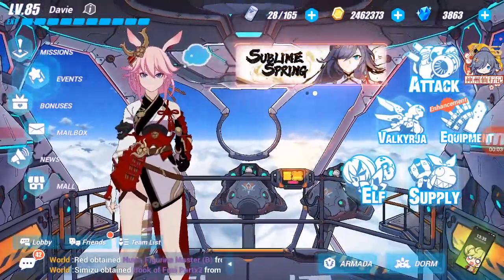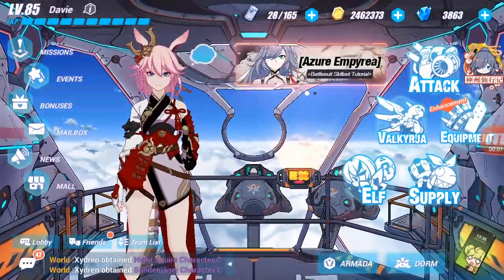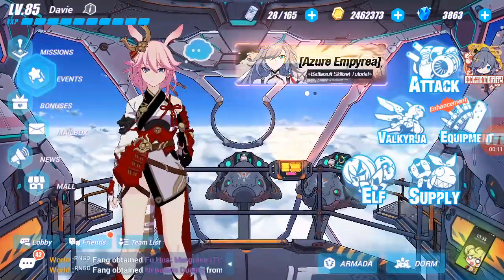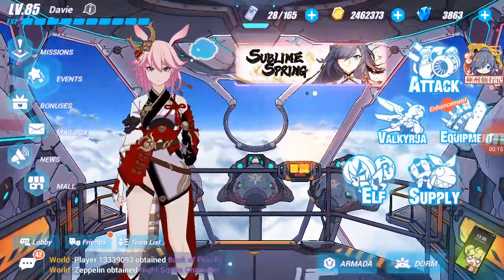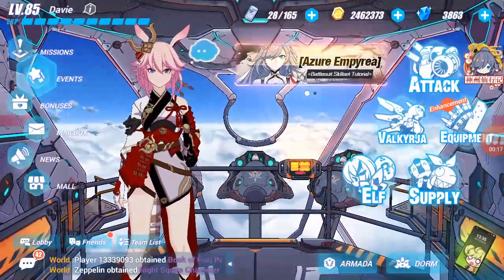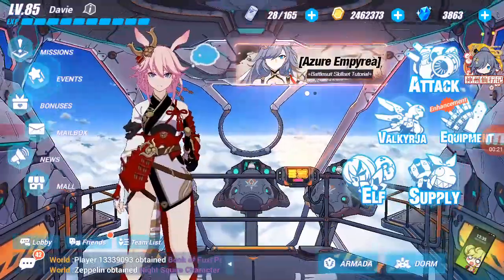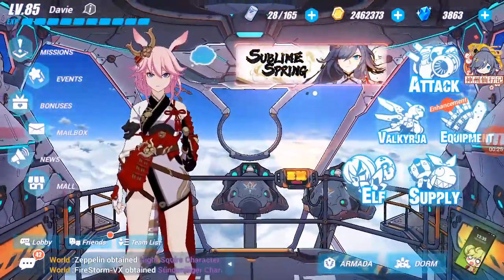Hey guys, welcome to another Honkai Impact video. Today is our first day of patch 3.7 and there are so many things to do. For today, we're going to look at how to forge the Florid Sakura pri-weapon for Flame Sakitama.